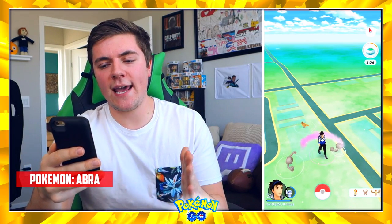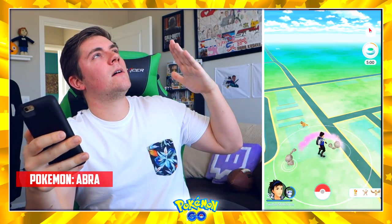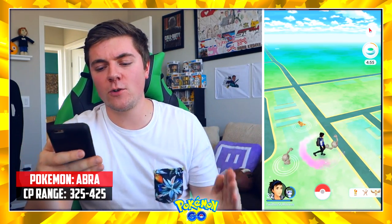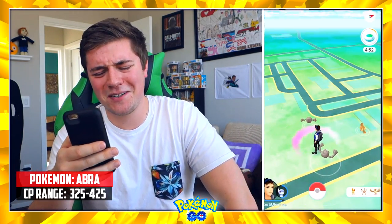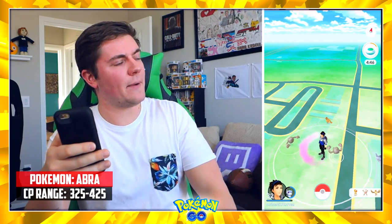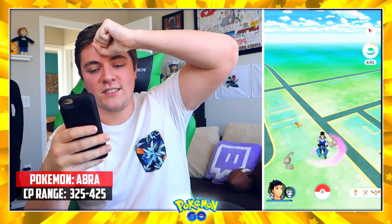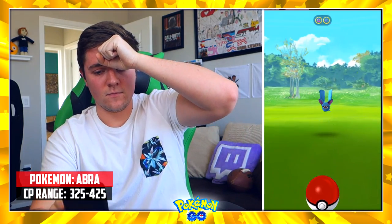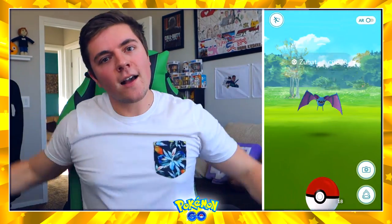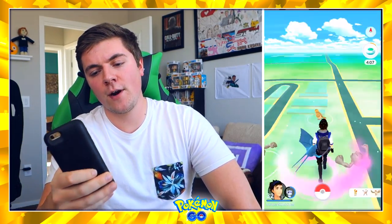I'm thinking this one's going to be an Abra — although because I said Abra it's going to be a Pidgey or Rattata. Abra at 375 CP, so anything between 325 and 425. Come on, give me that Abra. Oh my God, I thought that was a Snorlax at the bottom of my screen — it was a Rhyhorn. It's a goddamn Zubat. Fuck you, Zubat. It does not fall in my 325 to 425 range.